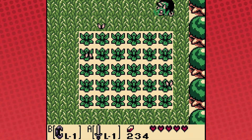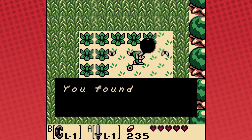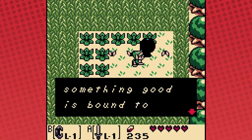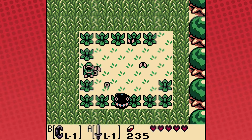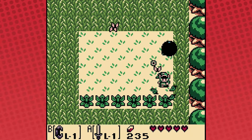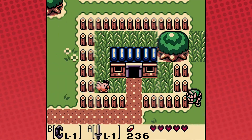That sounds almost like Mario Maker for Zelda — that's exactly what I thought. I wish they would do something like that where you can make your own top-down Zelda, with a Mario Maker kind of interface where you get swapping between styles like this and Link to the Past, and just make your own dungeon. Call it dungeon exploring or whatever. It looks like I could spend a lot of time in that mode.